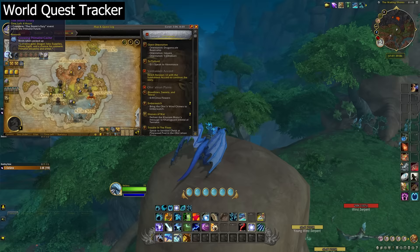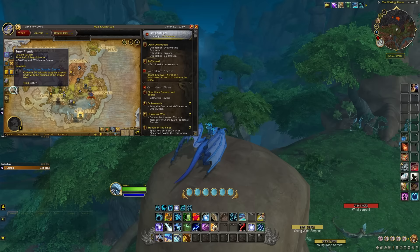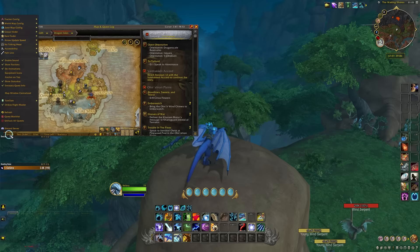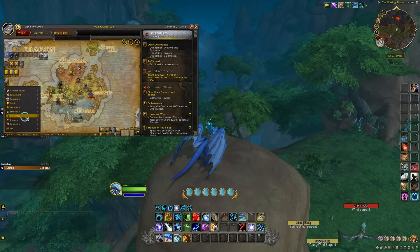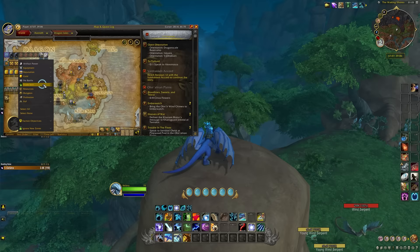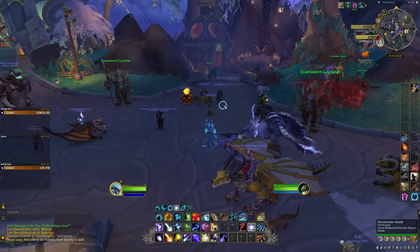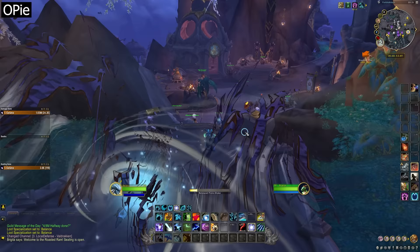Another useful add-on for every kind of player is World Quest Tracker. World Quests have been very valuable so far in Dragonflight, and as new patches come out and we branch into new zones, World Quests will constantly be updated and relevant for those early days and weeks of each patch. Having an add-on like World Quest Tracker makes it easier and faster to see which World Quests are active, what the current rewards are, whether they're worth doing, and how long each has before it expires. You can also change how World Quests sort, which rewards to show, and a whole bunch of other options.